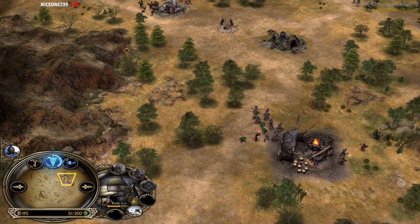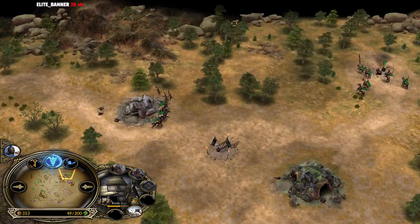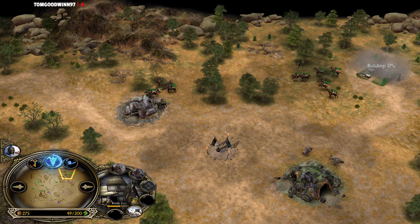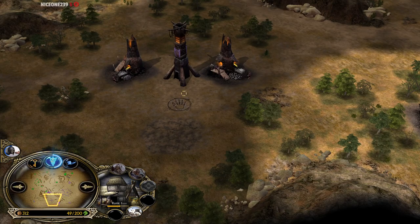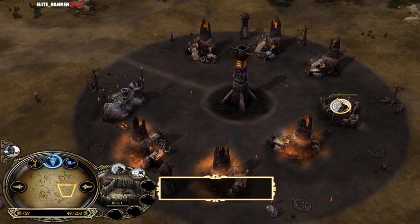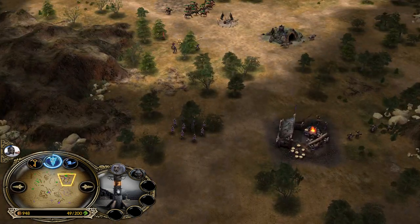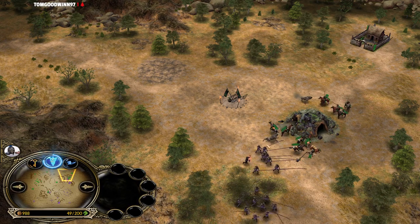Even one outpost under Isengard's control with two extra furnaces means the resource income is looking great. However, he also has to make units all the time. Lurdes could be a nice choice to defend against Peasants and also against Rohirrim. He has to avoid getting trampled with the Berserker. Rohan player is committing against the warg lair — can he actually burst it down? And he was able to get the last hit and all the money while saving both Rohirrim battalions. That's actually huge.